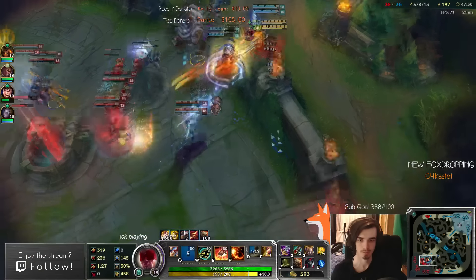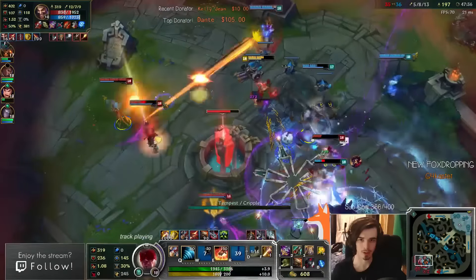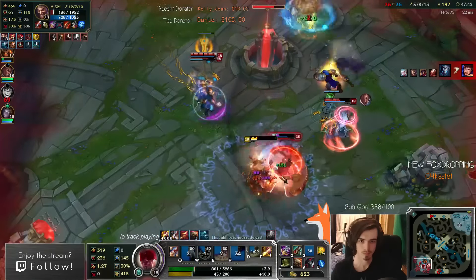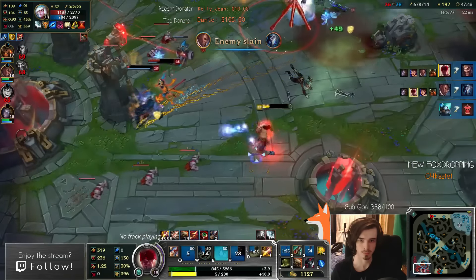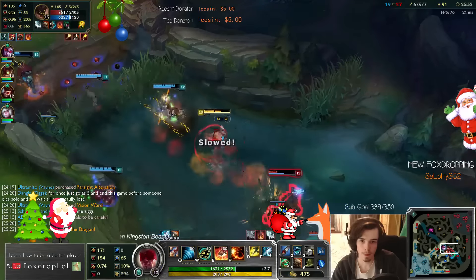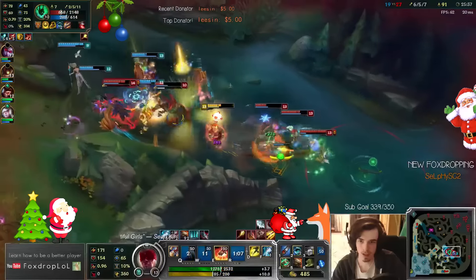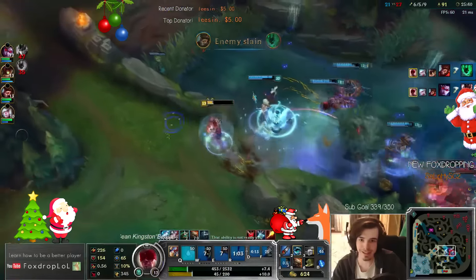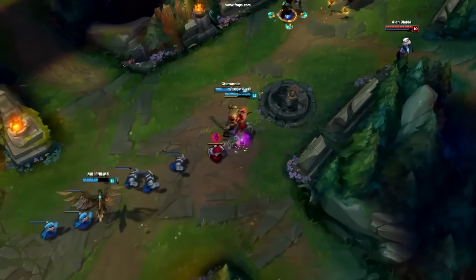The next mechanic I want to talk about is what I like to call the Ladder Insec. I call it this because it's a form of Insec that uses a different opponent, like a ladder, to reach your actual target. The Ladder Insec is very useful in late game or in crowded teamfights when standard Insecs are very unlikely to work for two reasons. Firstly, it's hard to hit your Q on anyone that isn't a massive tank in the front line, and secondly, landing your Q on an enemy causes them to panic and the enemy team will be very hyper vigilant and make moves to block you at all costs.